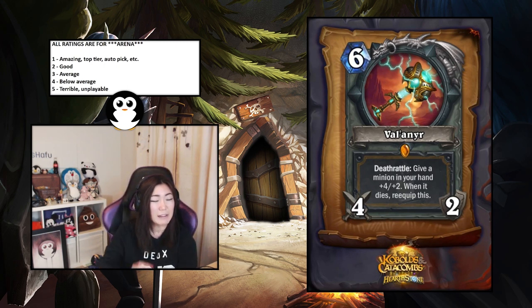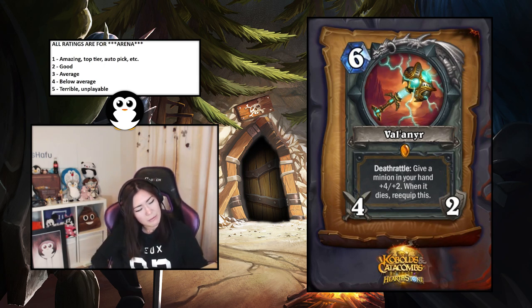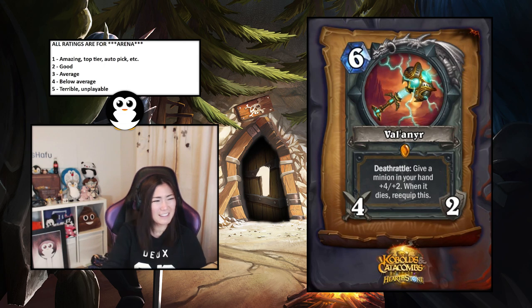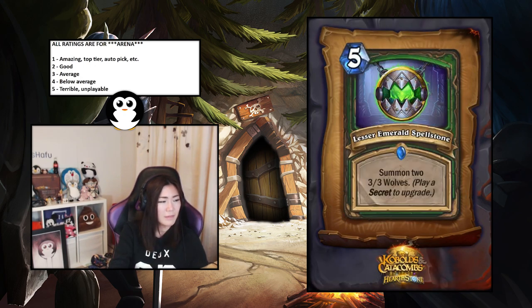Val'anyr — deathrattle: give a minion in your hand plus four plus two; when it dies, reequip this. This seems insane — it's infinite value and it reequips for free. This is a one. Holy cow.